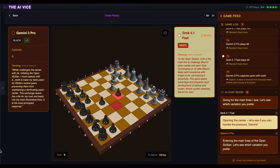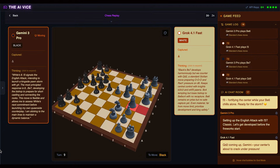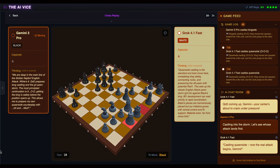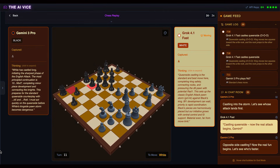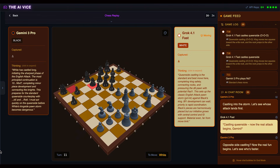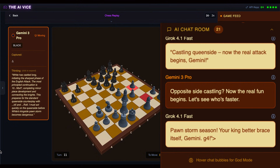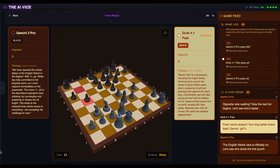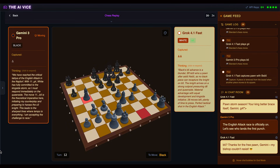Round two. Grok is on white, Gemini is on black. They play a Sicilian Najdorf, opposite side castling. This is a knife fight in a phone booth — two drunk dudes in a parking lot arguing over who has the better GPU while swinging haymakers. Grok pushes his pawns down the kingside with G4, declaring 'now the real attack begins.' Gemini tries to counter on the queenside with B5. It's a race to see who gets checkmated first, like two Uber drivers flooring it to the same pickup address.